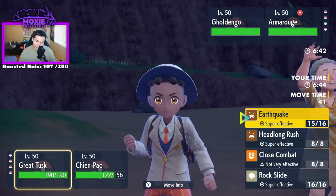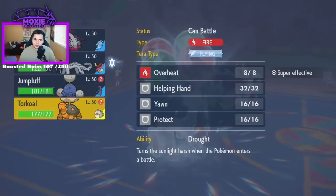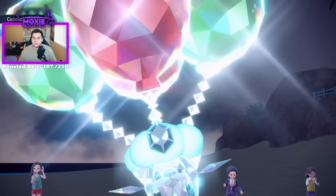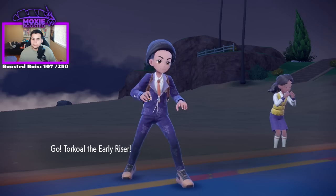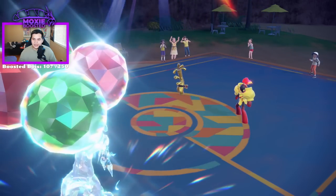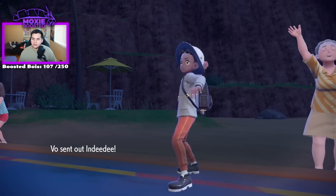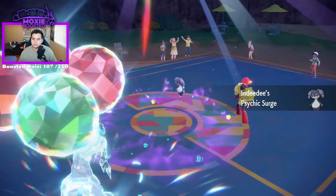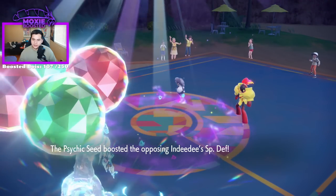I'm going to go into Torkoal here and actually call out a possible Wide Guard — I'm just going to Taunt. This also prevents Trick Room, ironically. I kind of have to do that because they withdraw. Oh, are they going to Trick Room? I might be kind of crazy for this one. Psychic Seed. If I prevent Trick Room, I'm happy — I think I'm just good.